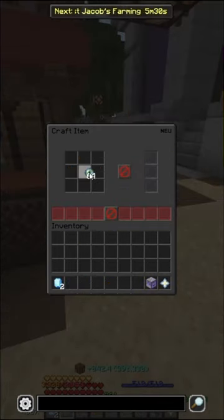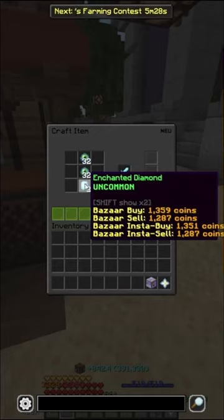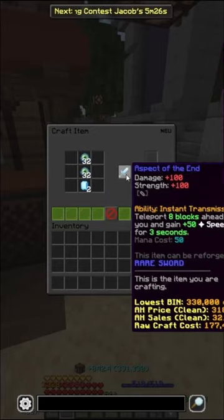Once I've made all 64 of my Enchanted Eyes of Ender, I can put them in the crafting table alongside my two Enchanted Diamonds to make two Aspect of the Ends.